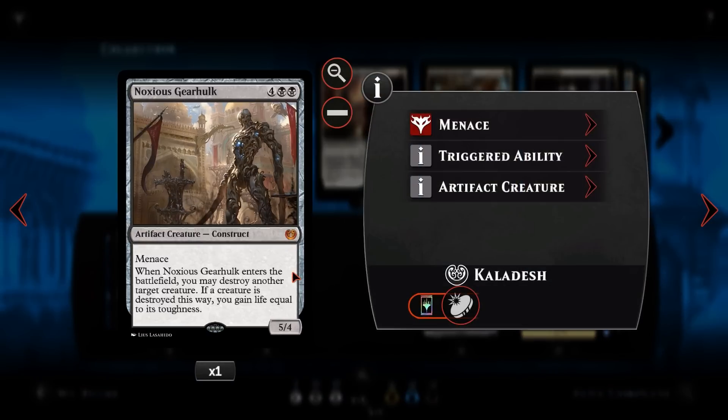We then have Noxious Gearhulk. For four and two black, a 5/4 with menace — so two creatures have to block it for it not to get through. When it enters the battlefield, you may destroy another creature an opponent controls, and if a creature is destroyed this way you gain life equal to its toughness. So this is essentially a six-mana removal spell with a 5/4 menace attached — potentially an almost unblockable threat for a fair amount of the game.